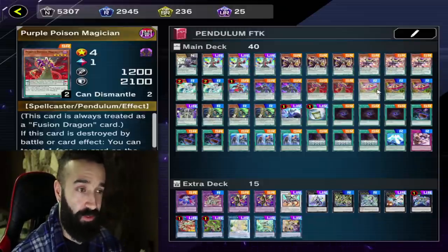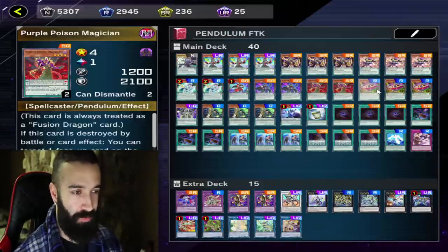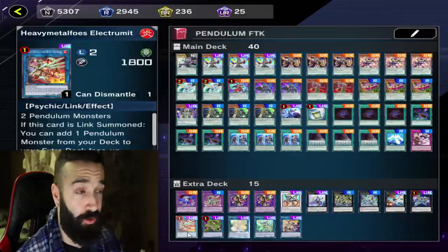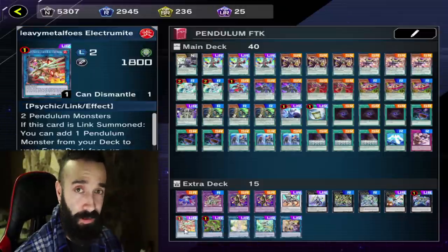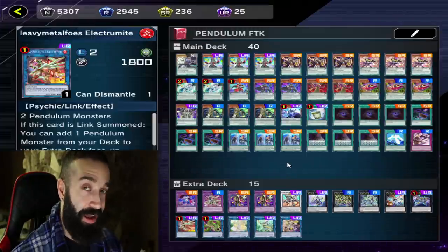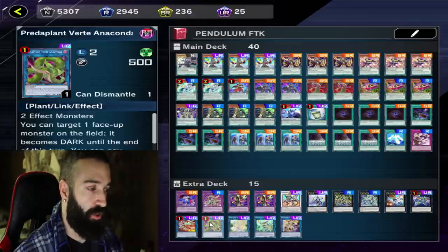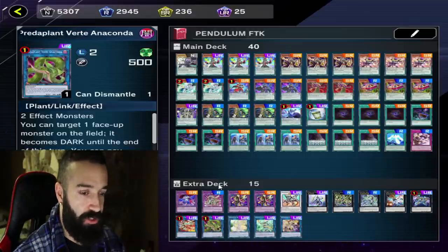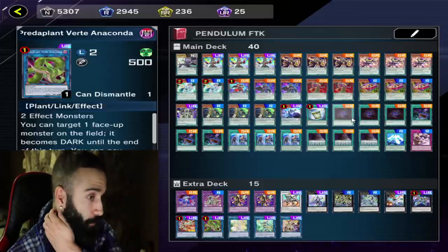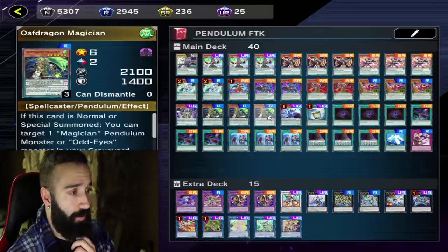I don't play the Dark Worm engine because, with the exception of Foolish or Shrine, the whole engine is kind of a brick. I don't want to open Dark Worm and Gate Zero together, and I do expect my opponent to at least Valor or Imperm my Electrum — so I don't expect Electrum to resolve. Verte is now legal, and Verte was never legal while this FTK was live before, so the combination is absolutely insane. With all the draw power, I play triple Lord, triple Into the Void — no Upstart because it puts them at 9,000.